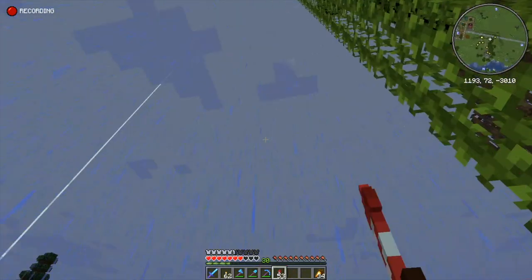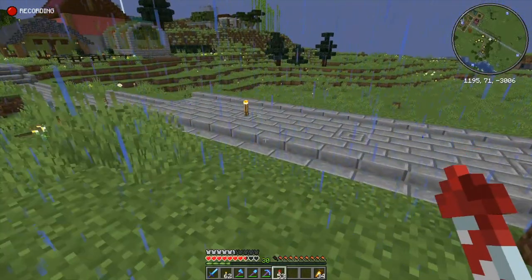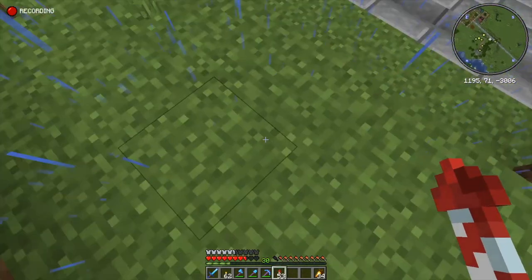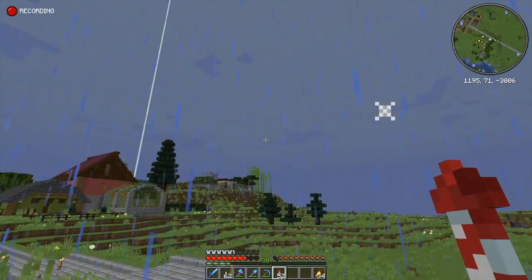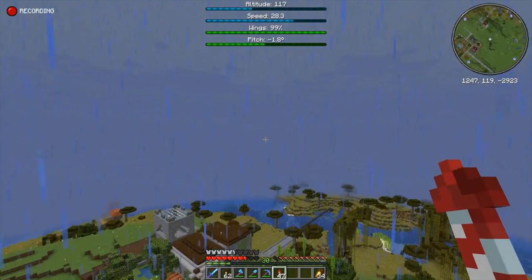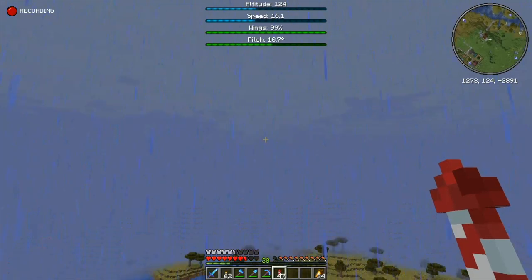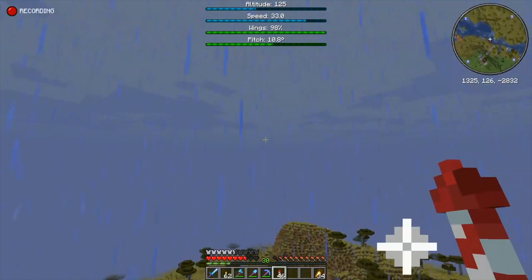Okay, we did not fly. Why are rockets not working? Minecraft, you kill me sometimes. Here we go. Okay, rockets are working. Does that mean I can take off? Yes, it does. Oh, this is so silly. I actually like this flying in the rain. That's kind of nice.